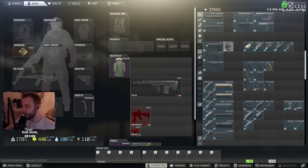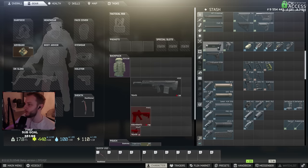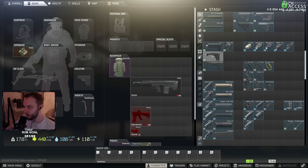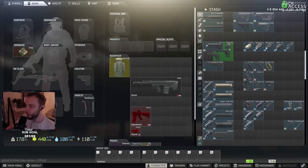Now moving on to AK stocks. We've got the PT1, which is the budget version. To put this on your gun, you will need the Zenit PT lock attachment. Some guns like the AK-74U will require this. Other guns don't need it and you can just whack on the Zhukov — the Zhukov is overall the best stock for 74Ns and stuff like that. Then you have the PT3 as well, which is also best-in-slot, but that will be required on the Zenit lock. So those are the two best, and the PT1 is the budget.